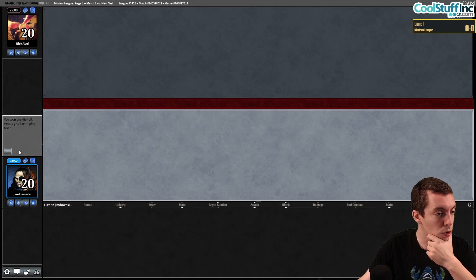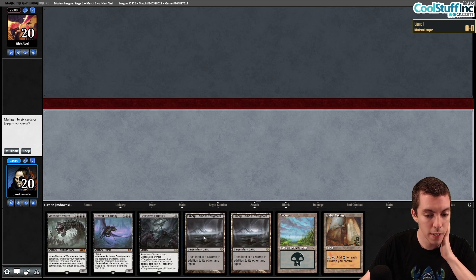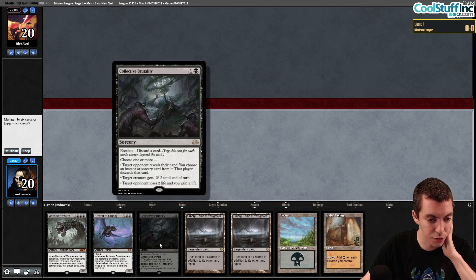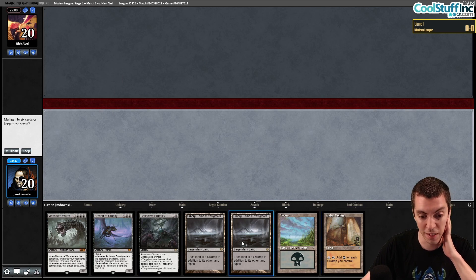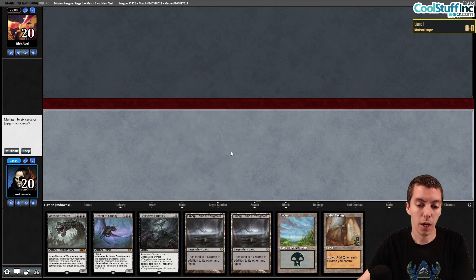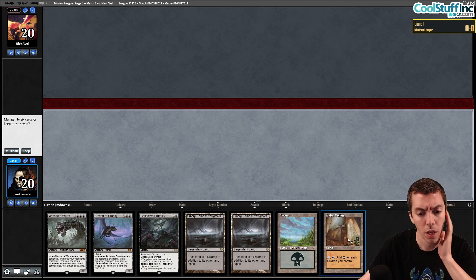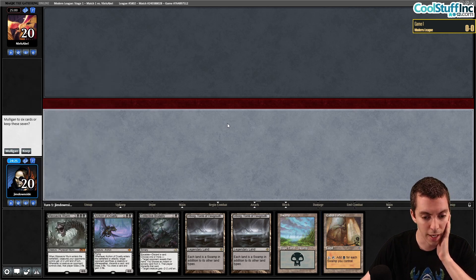Round one, let's roll. On the play with an opening hand that is passable. Brutality is good — we can use it to discard the Archon of Cruelty. We also have Coffers and Urborg, but we have a second Urborg which is kind of awkward. Coffers and Urborg math: double your lands minus three, so with four lands in play we have eight minus three is five. Four lands isn't enough to cast Massacre Wurm but I think we can keep this — Brutality is good enough.